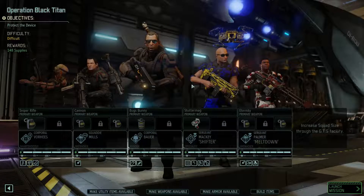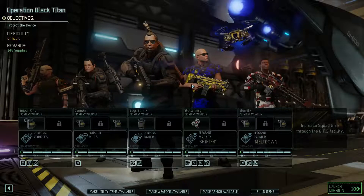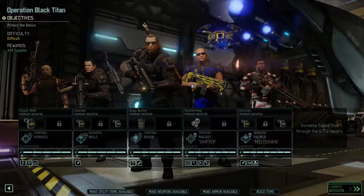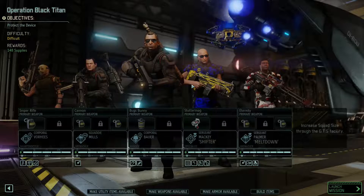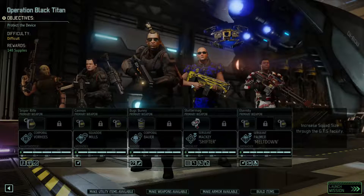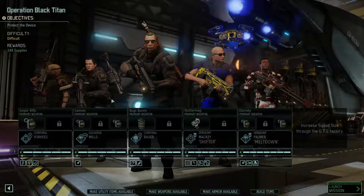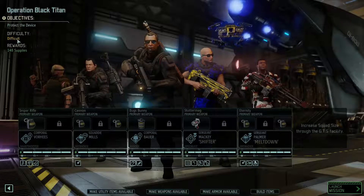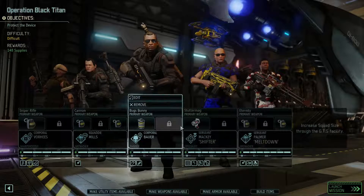Hey, how's it going everybody, One Eyed Snapper here and we're doing a let's play of XCOM 2. We're about to go on Operation Black Titan, it's a guerrilla ops mission. Looks like we're gonna have to protect a device — we've done that a few times now. This one's rated as difficult so I'm gonna have to be a little cautious, and we're gonna get 148 supplies. It's very difficult, so it's probably not the best idea to take some of our more junior soldiers.